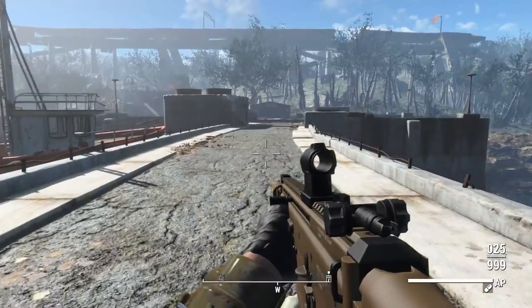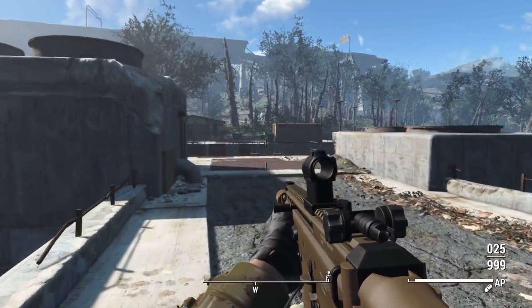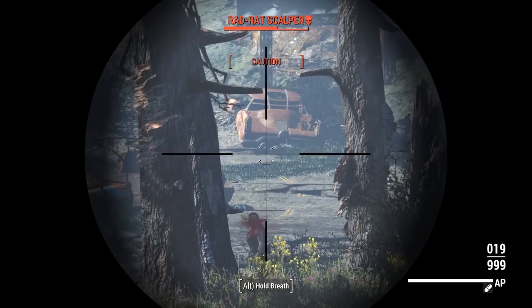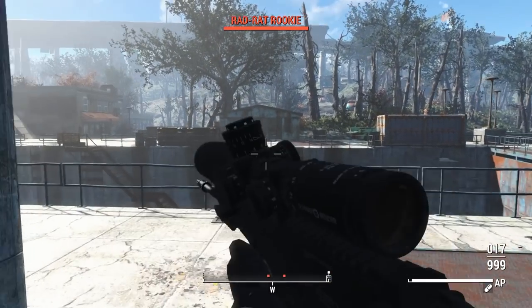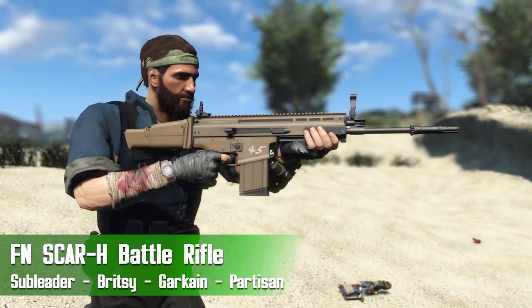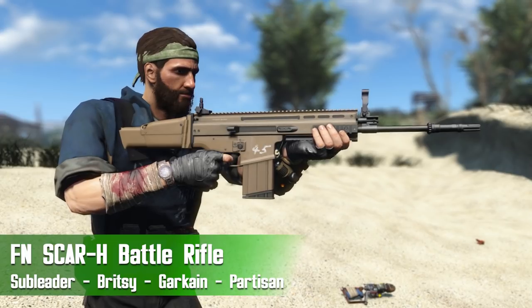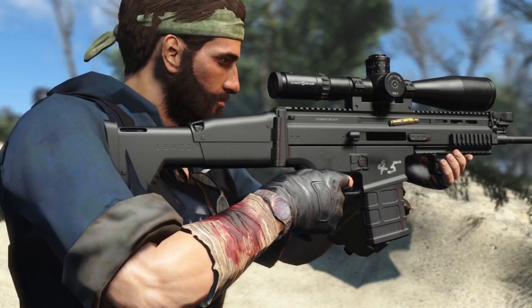Hey, what's going on everybody and welcome back to another Fallout 4 mod review. Over Christmas and Christmas Eve we did get a couple of notable mod releases, specifically a couple of brand new weapon mods. The first of which is the FN SCAR-H battle rifle by Sub Leader and friends — the FN SCAR-H now has another mod representing it for Fallout 4.